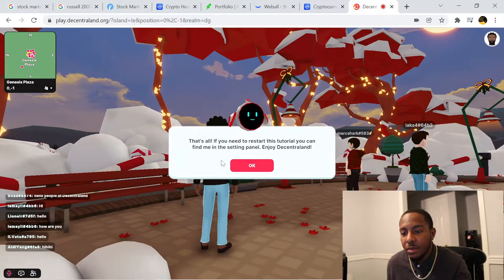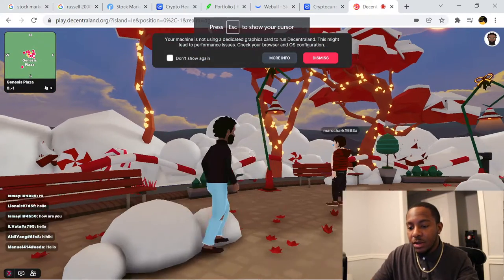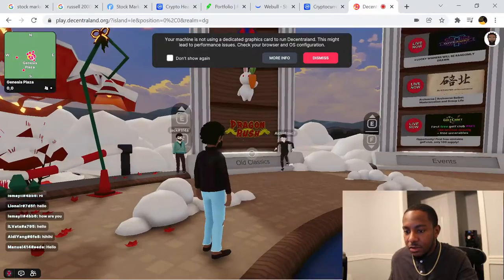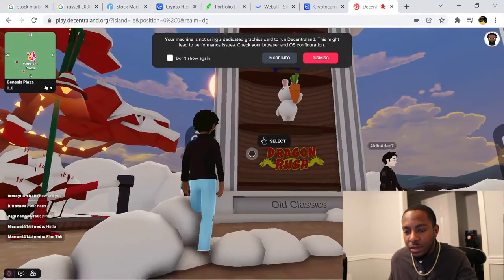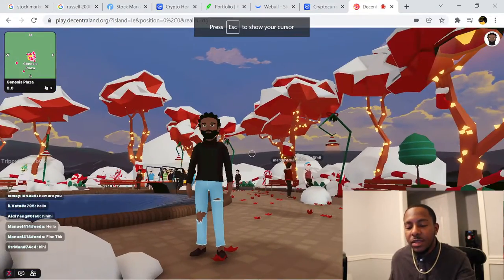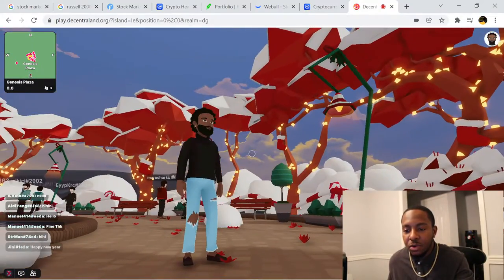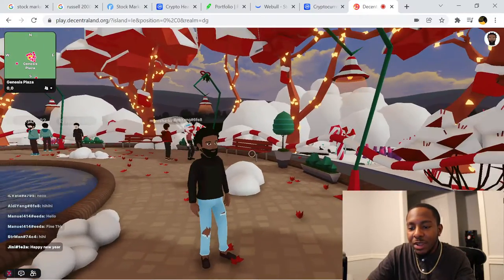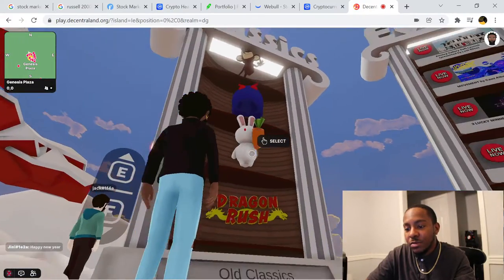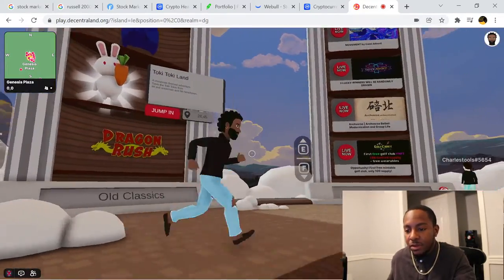Settings look pretty cool — there are all kinds of things over here. We're done with the tutorial now. One thing I found yesterday: you can come to these little boards and they give you different things to check out. My guy doesn't really look like me but I think we dress alike. You come to this board, click and select one, and you can jump in and go to those different places.